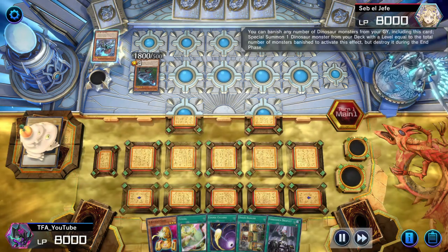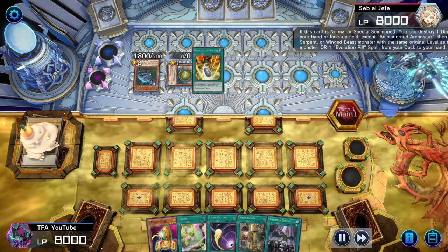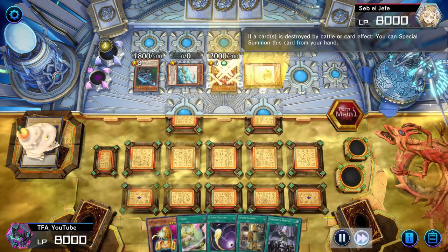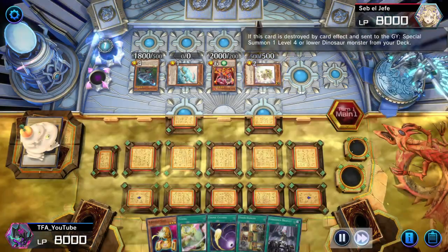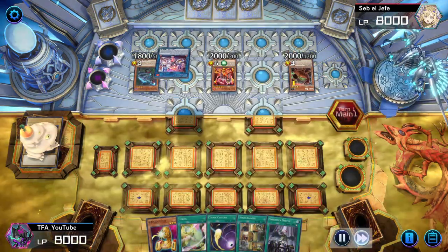He goes ahead and makes his Dinos unaffected. It doesn't matter — we don't have a Nib, we don't have an Ash, we don't have an Imperm. We have nothing. He's got free reign to do whatever he wants. We'll fast forward the match. He's going into some of the new Dino support, and I don't know what the full combo looks like for Dinos in the event, but he definitely got a pretty nice board out.